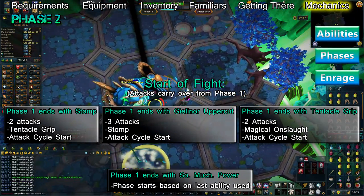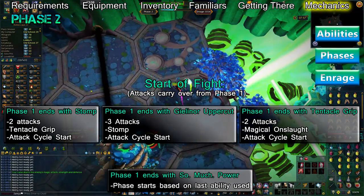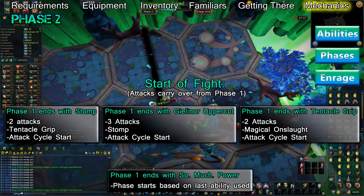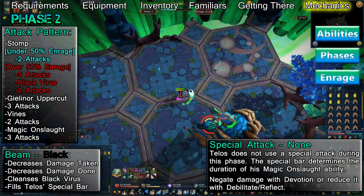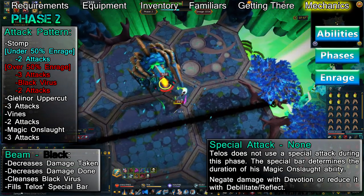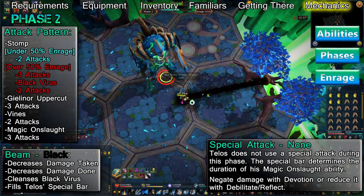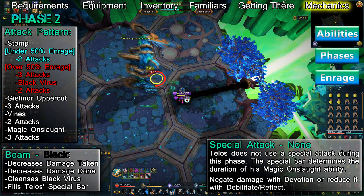After his first ability, Telos will use a set pattern of attacks throughout the entire phase. Once you know what ability Telos will use at the start, you can predict what he'll do next based on its place in the attack cycle. There are two attack cycles: the one used below 50% enrage and the one used over 50% enrage. These attack cycles have one key difference, which has been color-coded on your screen. Attacks in cyan are used only below 50% enrage, and attacks in red are used only at 50% enrage or higher.